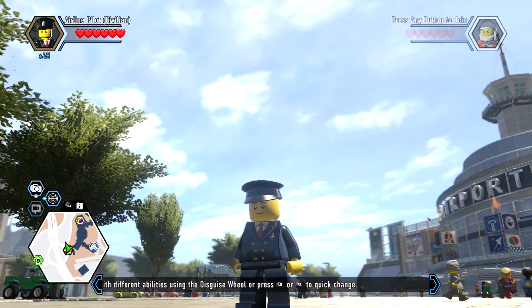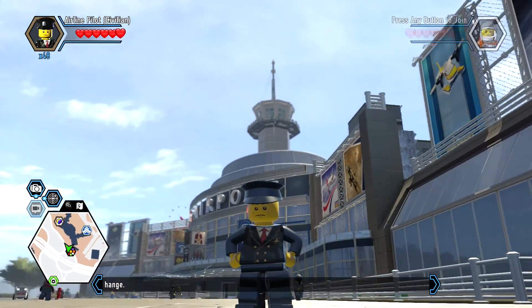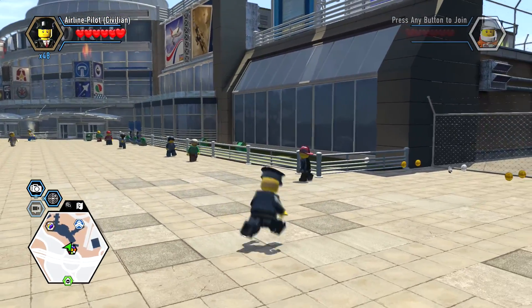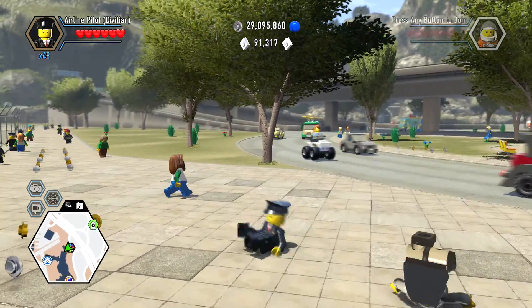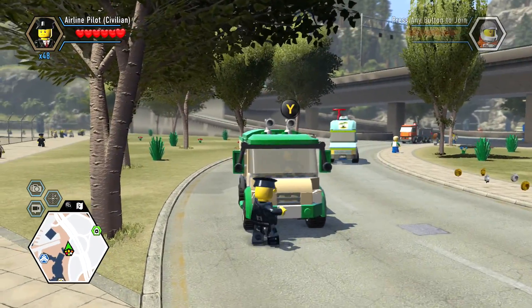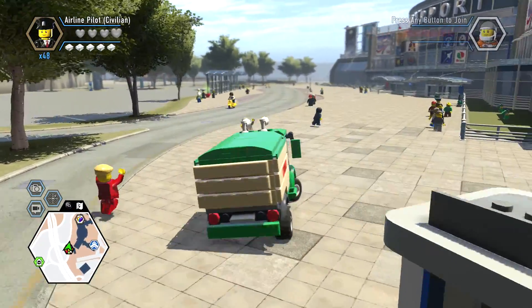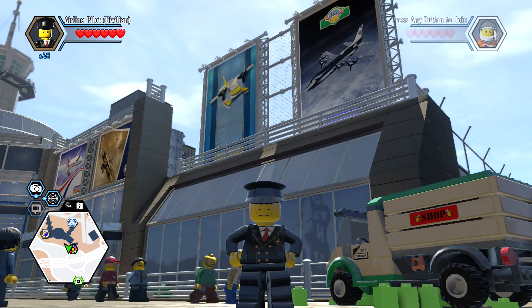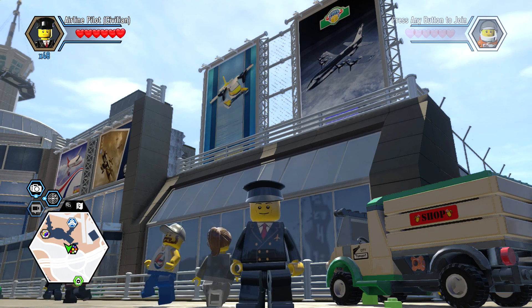If you wanted to play as the airline pilot, there he is. Now the airport has its tower. I probably should have just gone ahead and unlocked the helipad up there — would have made it a little bit easier, but alas. He doesn't really do much, he just fights. There you go — there is the airline pilot. Hopefully that was helpful for you, a little bit of a trick to get up there. We'll see ya!